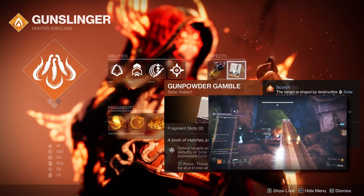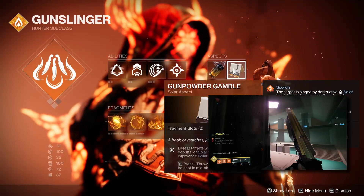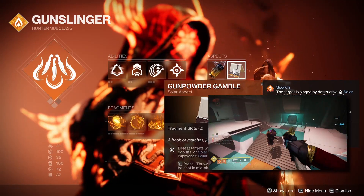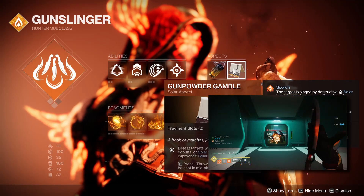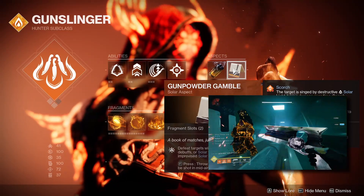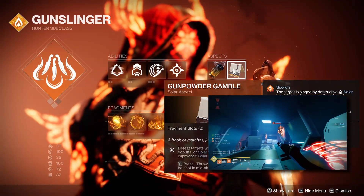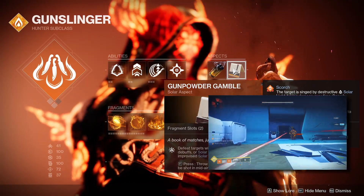The next aspect is Gunpowder Gamble. This allows you to build up to a high-damage explosive grenade that generates by getting kills with solar weapons or solar abilities, or by defeating targets with solar debuffs like ignitions or scorch effects. Thanks to all the ways this build generates kills, you build very quickly to the Gunpowder Gamble grenade, and in many cases getting kills with it will instantly refund it. The AoE on this grenade is massive and will ignite anything not instantly killed — and hitting an Unstoppable Champion within the radius will instantly stagger and ignite them.